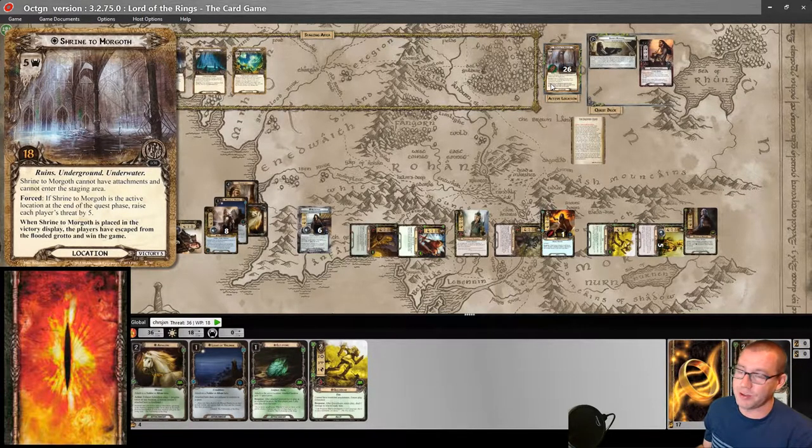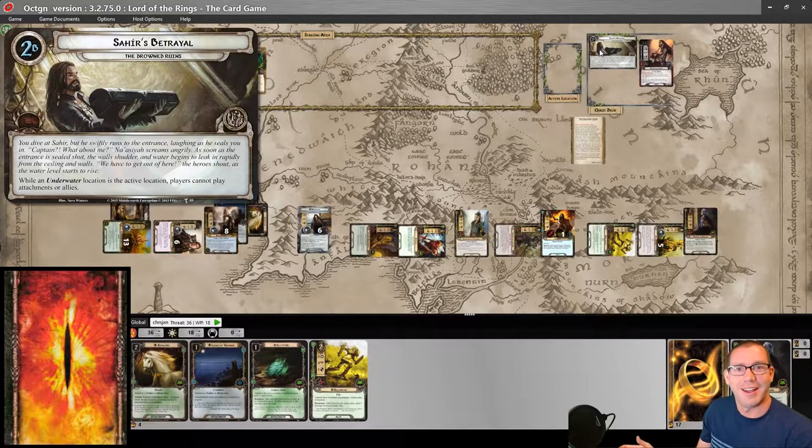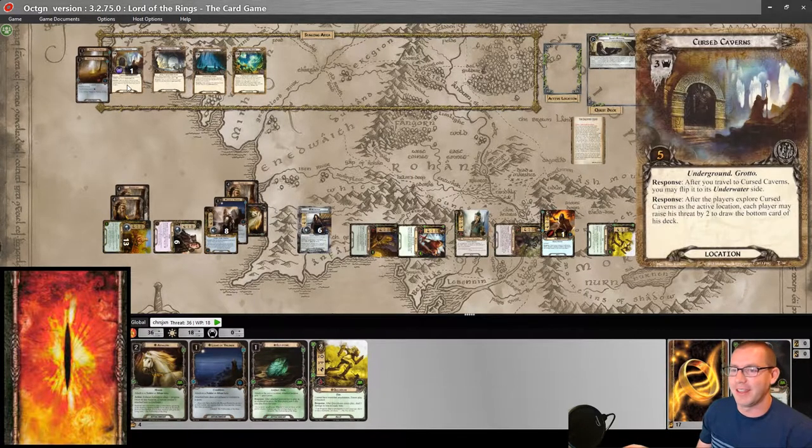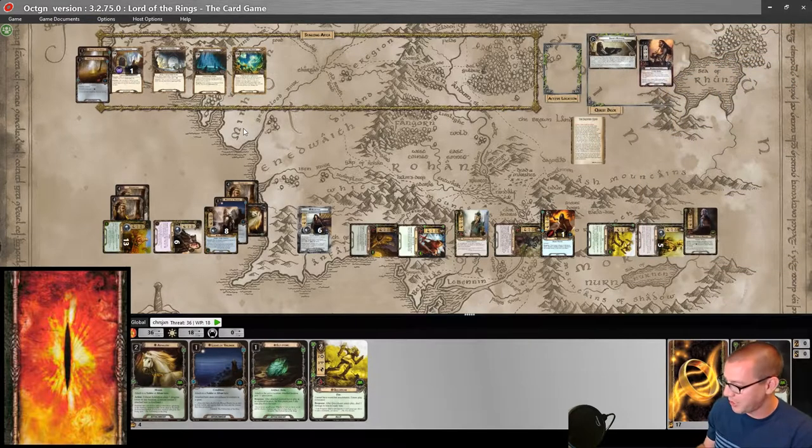And that is the Drowned Ruins — a very location-heavy quest for a very location-attachment-heavy deck. We got two Power in the Earth, and they basically contributed two willpower for a whole bunch of turns. The card is still bad, it's just not useless. It's just bad. Alright everyone, that is going to be it for me this week. Hopefully you enjoyed. Thanks for watching.